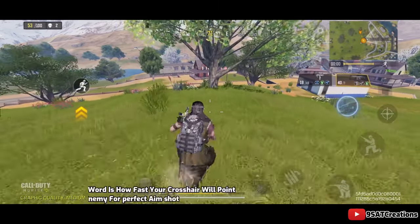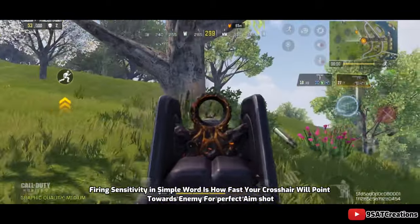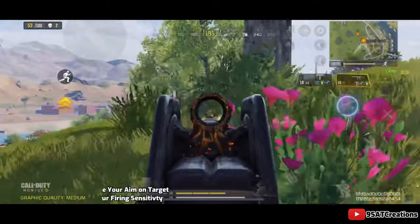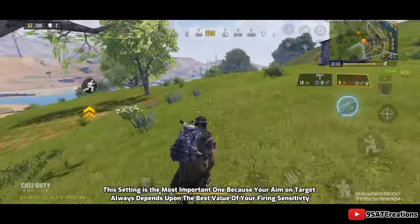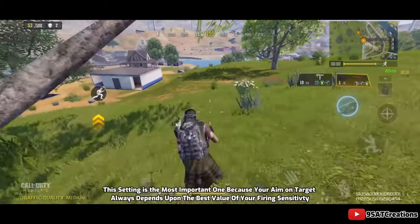Firing sensitivity, in simple terms, is how fast your crosshair will point towards an enemy for a perfect aim shot. This setting is the most important one because your aim on target always depends upon the best value of your firing sensitivity.